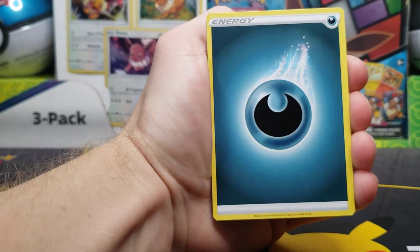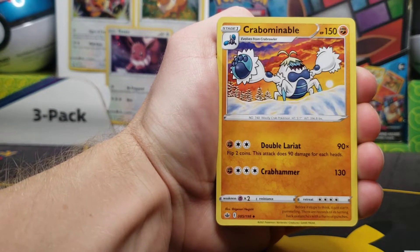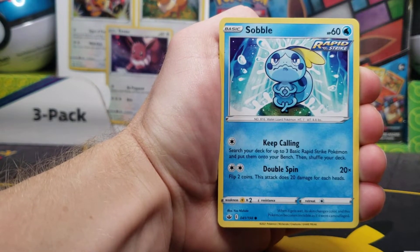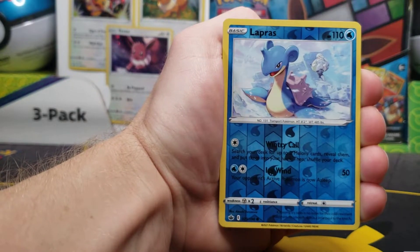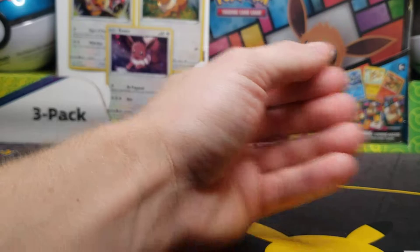Crazy that Arceus cards are crazy expensive — you've got the V and V-Star both going for crazy amounts. Chilling Reign pack: Haunter, Flannery, Cramorant, Cubchoo, Hitmontop, Sobble, Bonsly, Furfrou, Lapras — and the Rare will be a non-hollow Abomasnow.